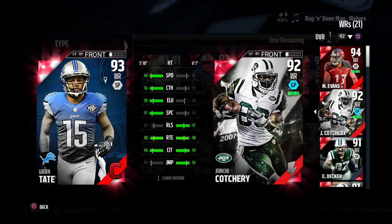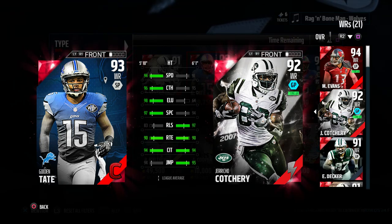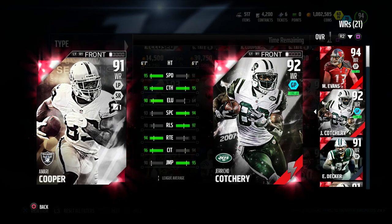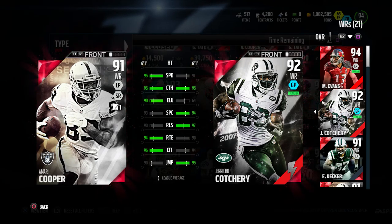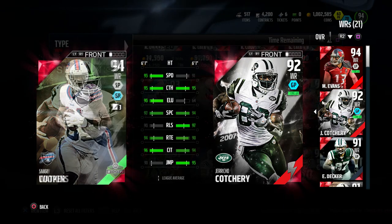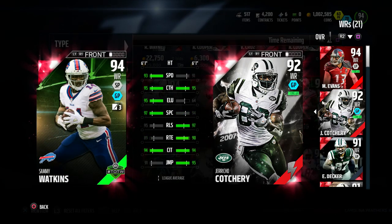Let's get some comparisons. Going against Golden Tate — I might actually have to do a player review on him, the card looks sick — he really destroys Jericho Cotchery in mostly every attribute. Going against Amari Cooper, one of my favorite wide receivers, he's kind of destroying him as well. So far he's 0 for 2 in comparisons.